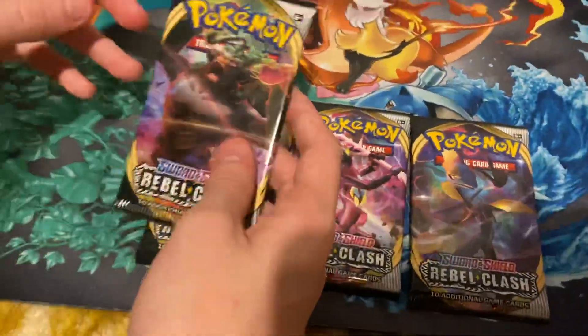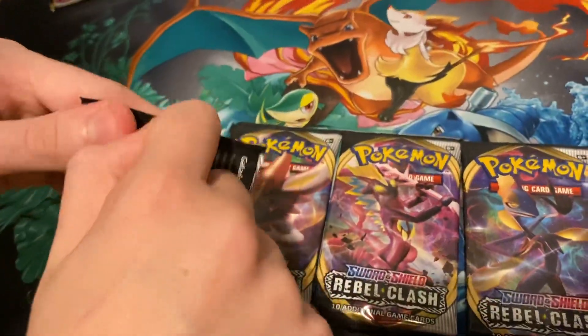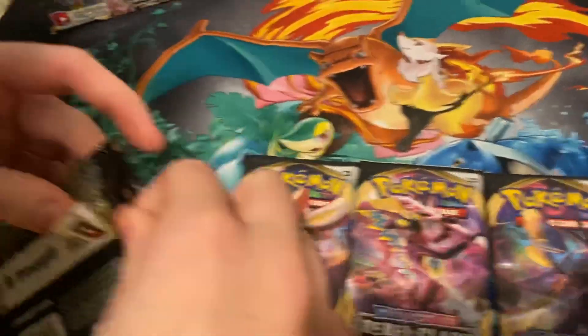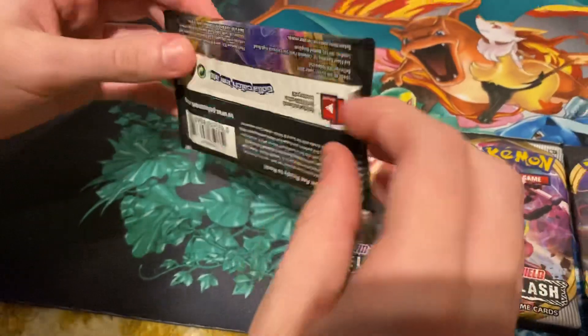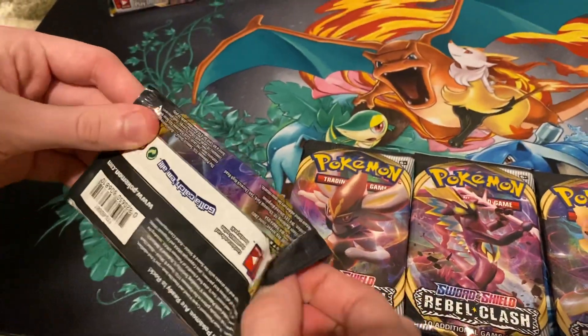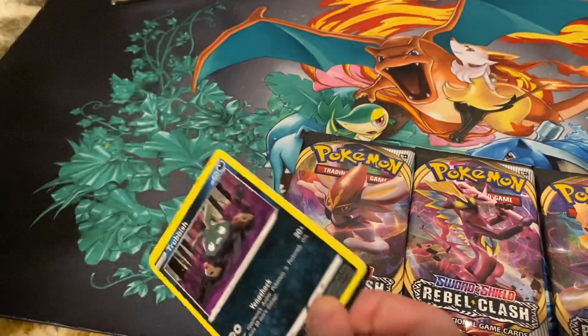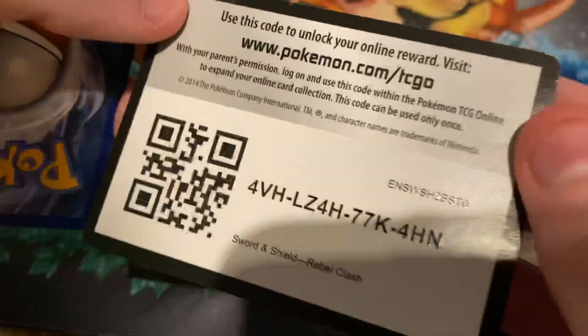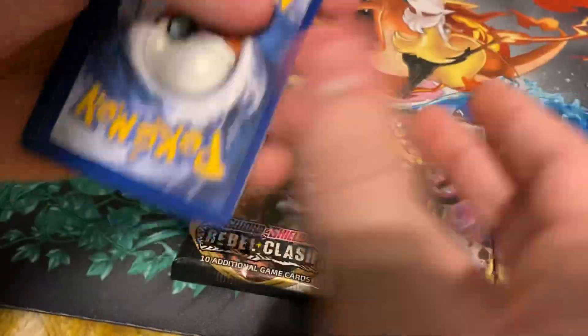Gina, are you excited? She says she's mad because I'm going to have all the fun. This is the first ever Rebel Clash pack I'm opening. Gina, what do you think the first energy card is going to be — light or green? She says green. Ooh, it's white! Sword and Shield Rebel Clash — cool card.